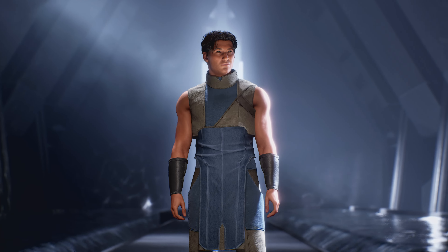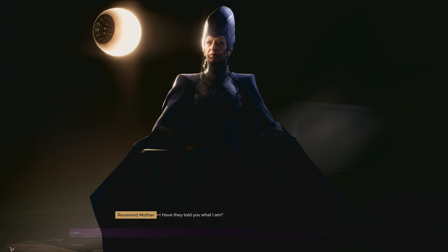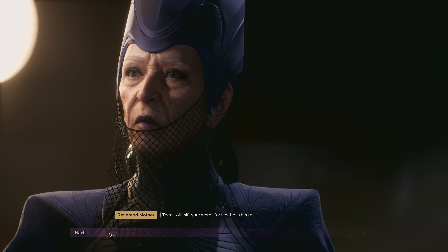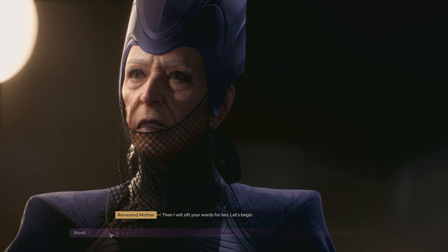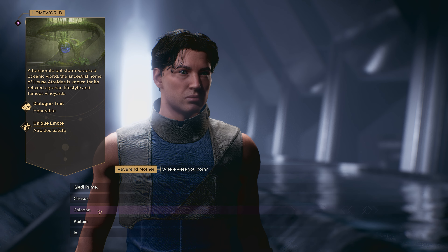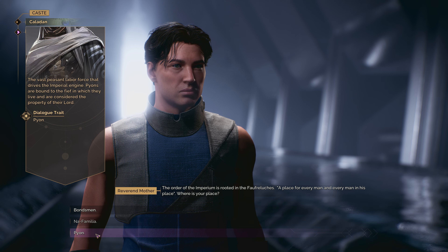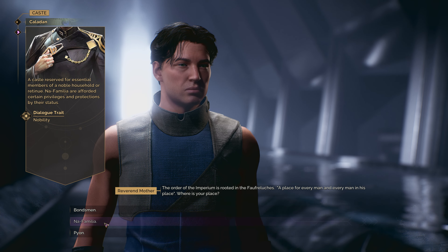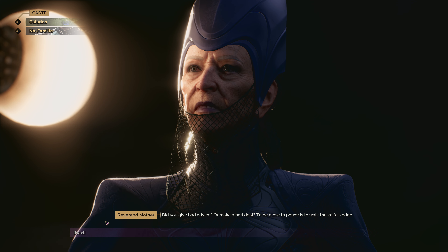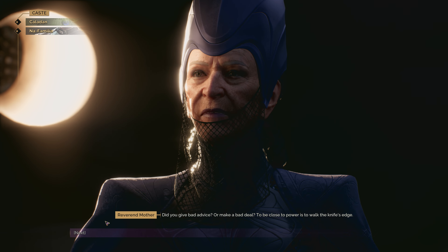After customizing your avatar, we move into the second phase of character creation. This is where you, whether or not you know anything about Dune, make choices about who you were before the game starts — where you come from, what caste you belong to in the Dune universe, and perhaps most importantly, who your mentor was.